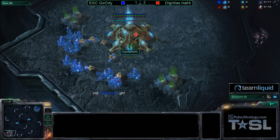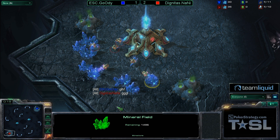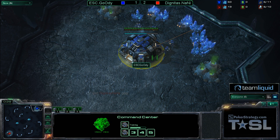Welcome back. We have just started game four on Zelnaga Caverns. Dignitas is Naniwa as the festive red in the bottom left. ESC's Goody, despite being down 1-2, has given the good luck, have fun first. Goody will be in the top right as the blue Terran. Let's see if the Panzers can kick into high gear and end up doing a little bit of Hulk smashing.